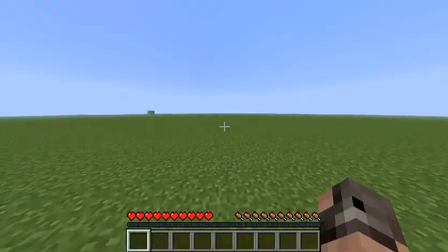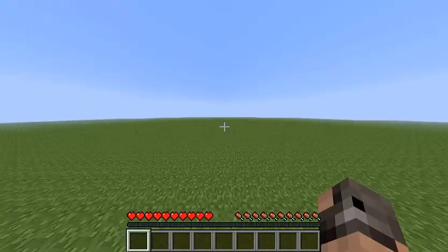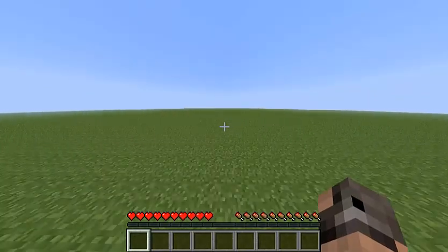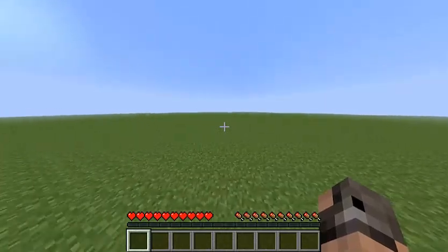For now we're going to make it peaceful. That's not cheating, it's just — we're starting. Our objective is to find villages and raid the blacksmiths.